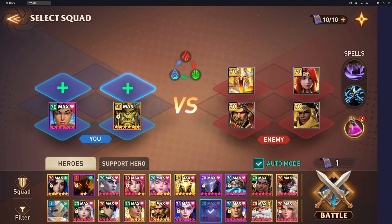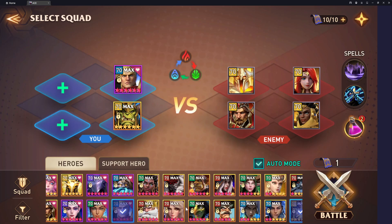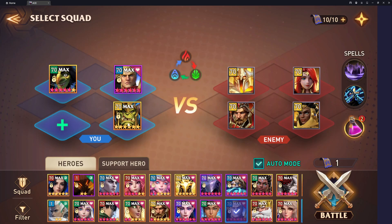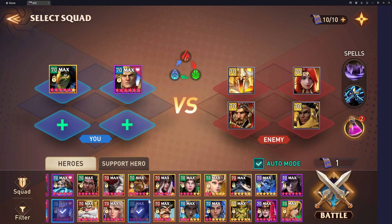Light Nick will go first and he'll AOE. That allows me to bring in somebody like Jonathan to eat the Light Nick attack. I will then bring in Kasim because of Kasim's passive — once Light Nick uses an AOE ability, Kasim will activate his passive. Whenever he's attacked by an AOE ability, he's then next to act, and he'll also counterattack, most likely, the Yolanda or the Holy Armor Virgil.